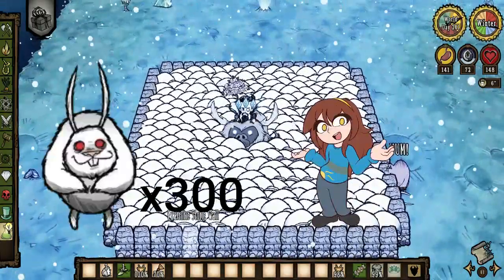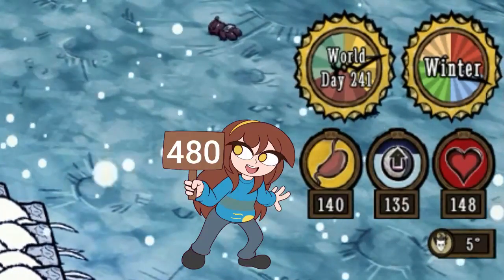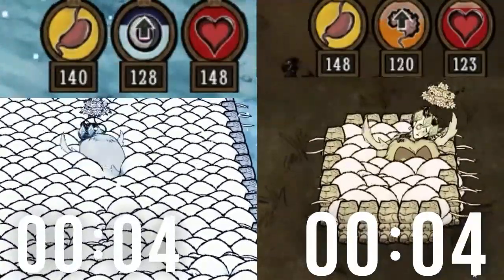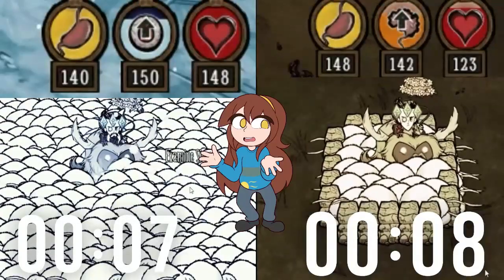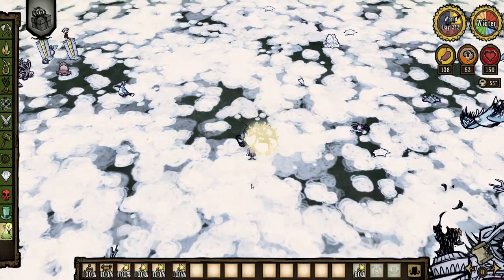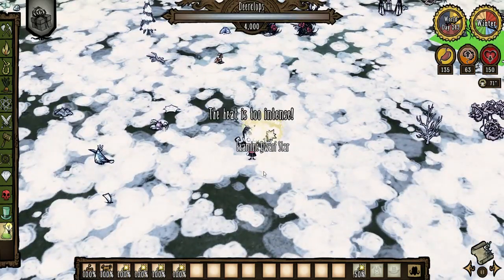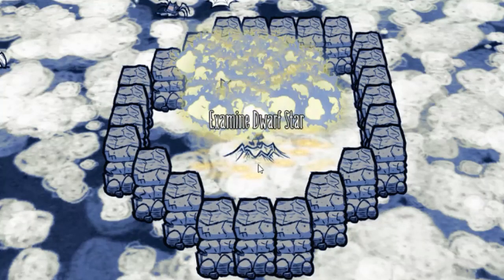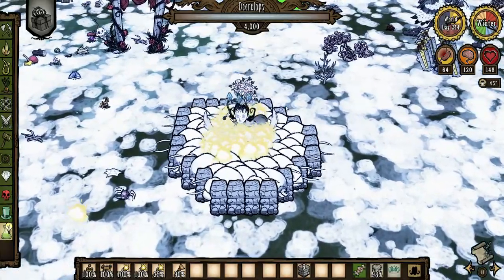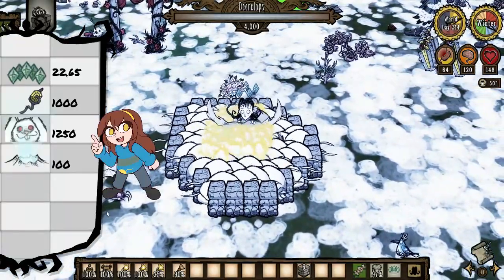In this test we have over 300 bunnymen all befriended, on top of a Celestial Fissure, plus the clothing. With all this we're only getting about 480 Sanity a minute, which is not actually that great. The 300 bunnymen versus 30 bunnymen only increases Sanity gain by about 30%, so we're not missing much by not using the maximum number of bunnymen. Now let's build our Sanity box. In addition to the bunnymen, we can spawn a whole bunch of Dwarf Stars — 40 of them — each providing the same Sanity as the bunnymen, all over a Celestial Fissure to get 100 Sanity during the full moon. If we calculate it out, that would be 22.65 from clothing, 1000 from the stars, and 1250 from the bunnymen, but sadly it does not reach that.